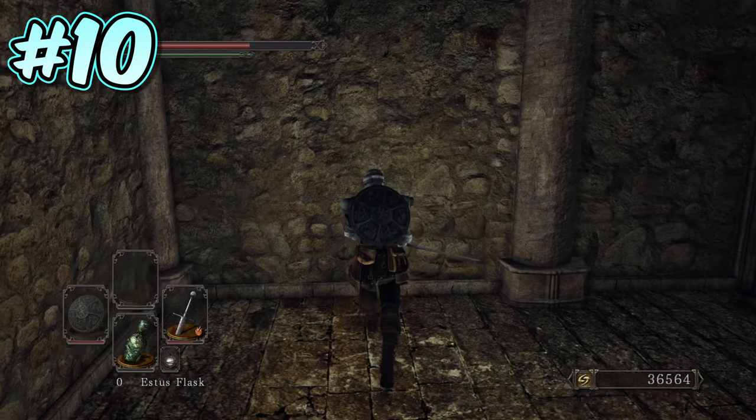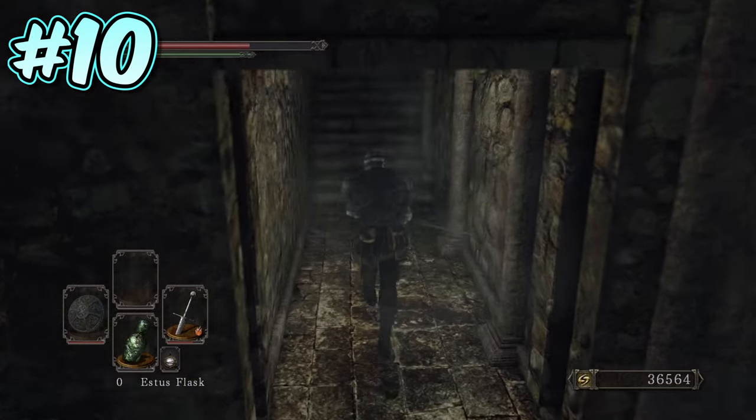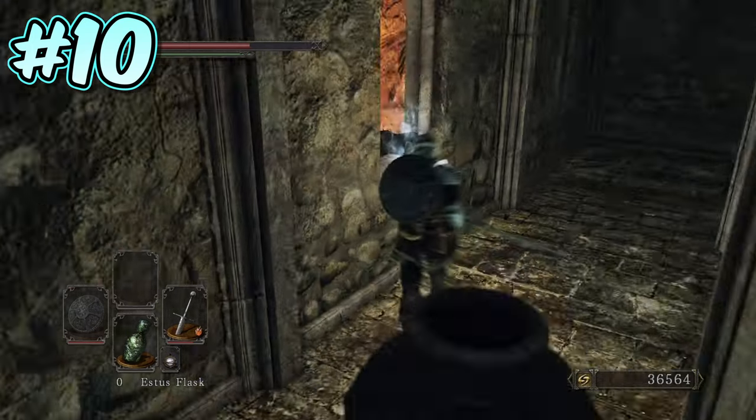Number 10. In the room just prior to the Prowling Magus and Congregation boss fight, the wall to the left of the entrance has an illusory wall. Once activated, you can head through, walk up the stairs, and find the Priestess' armour set.